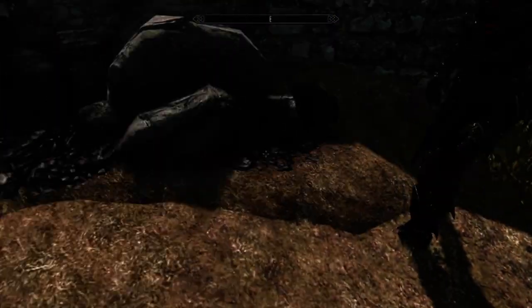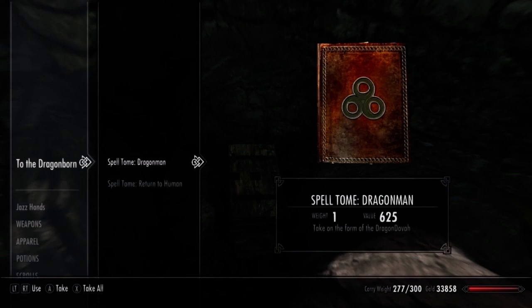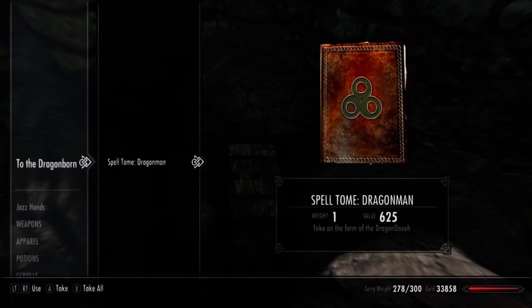So we're going to have a look inside. We have Spell Tome Dragon Man — take on the form of the Dragon Dover — and Spell Tome Return to Human, Return to Human Form. I don't know why it's 'take on the form of the Dragon Dover', because Dover means dragon, so it's taken on the form of the Dragon Dragon.